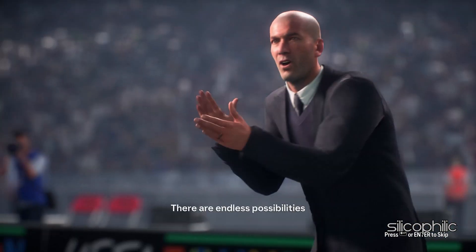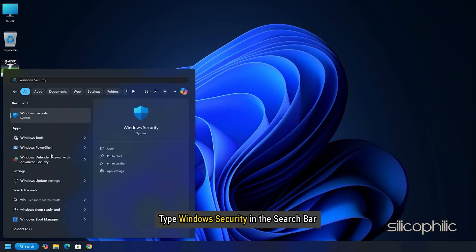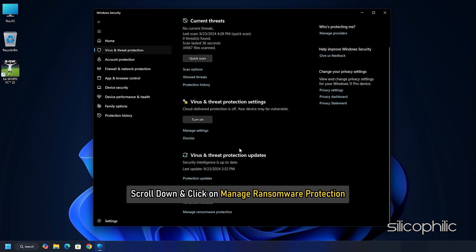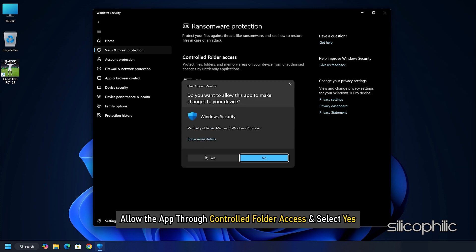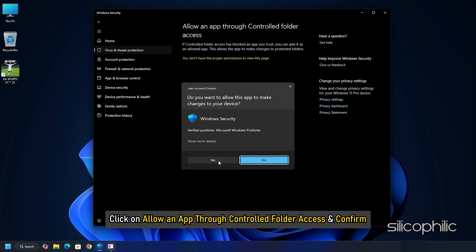Those who are using Windows Defender, here is how you can do that. Type Windows Security in the search bar and select the top result. Select Virus and Threat Protection. Scroll down and click on Manage Ransomware Protection. Next, allow the app through controlled folder access and select Yes. Then click on Allow an app through controlled folder access and confirm.